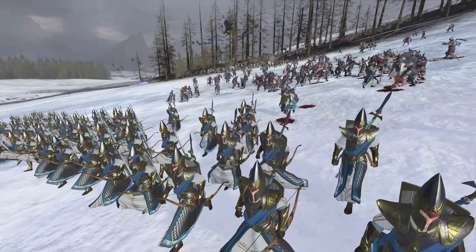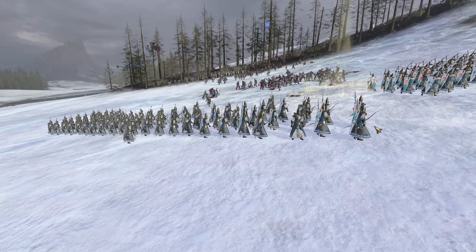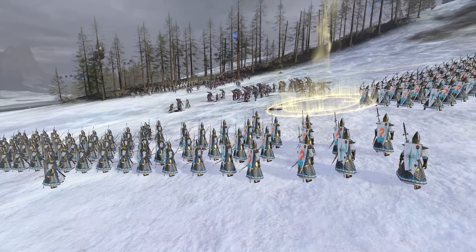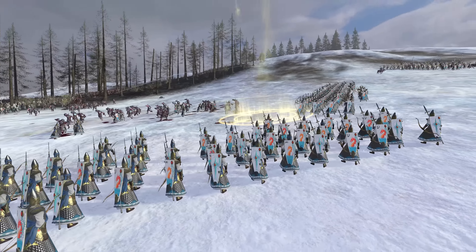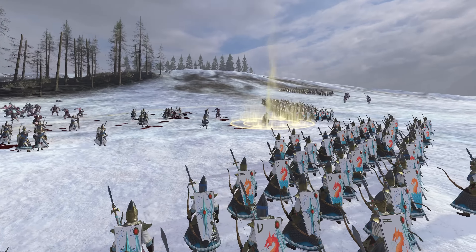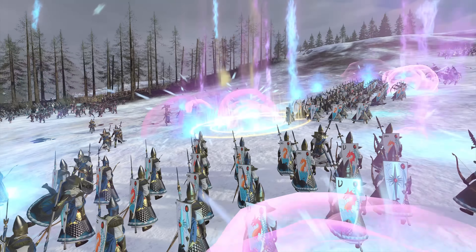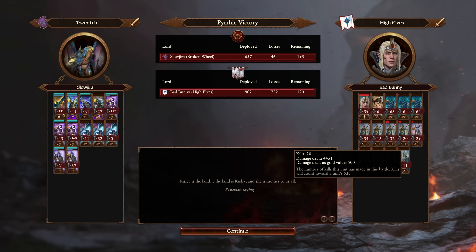I like the pick of the Dragon Princes and Imrik for sure. The shields on Lothurn Sea Guard slow them down, so it is a trade-off, although it will help them defend against pinks and blues. Shooting did allow them to be caught by even the Zinchian Marauders here, which is definitely something to be aware of when you're trying to pull off a kite build like this.